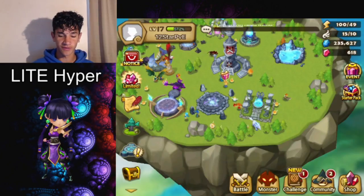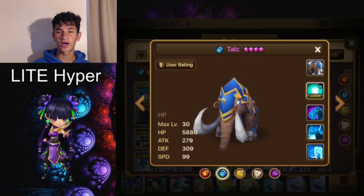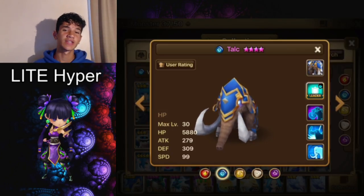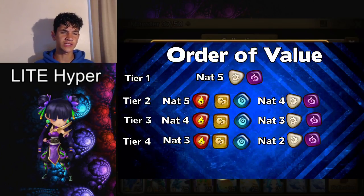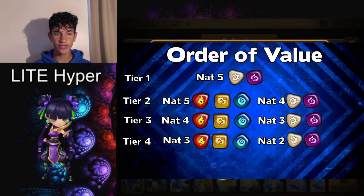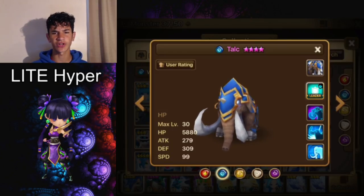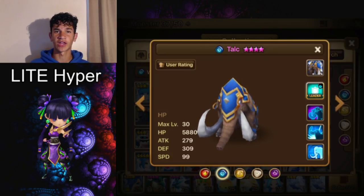Now I'll get into the poor man's version of Basalt. The poor man's Basalt is Talc, the Water Battle Mammoth. They're actually the same kind of monster — the only difference is the element. Basalt is a lot harder to obtain because he's dark. Going back to the tier list, Basalt is in tier three whereas Talc is in tier four, so that's why this is poor man's. Talc is water, which is much easier to get since mystical scrolls come along more often than light/dark scrolls.